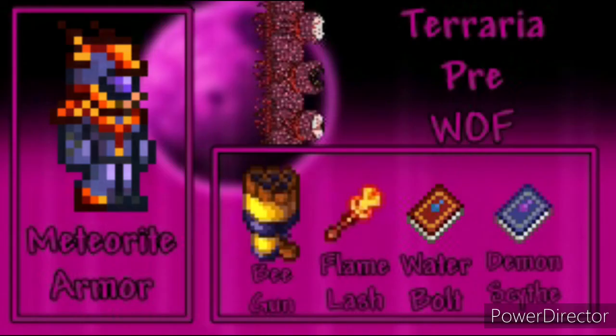For mage use Meteorite Armor. For weapons use the Space Gun, Flame Lash, Waterbolt, Demon Scythe or Space Gun. For accessories use Obsidian Shield, Band of Regeneration, Terraspark Boots and Magnet Flower.